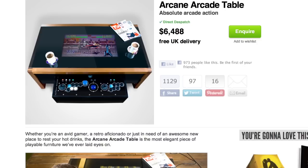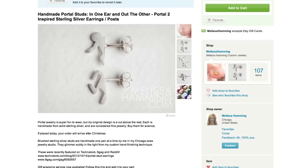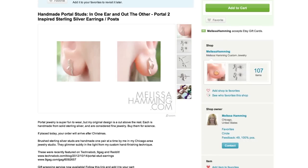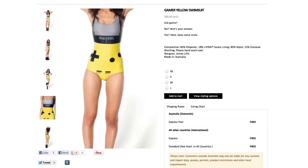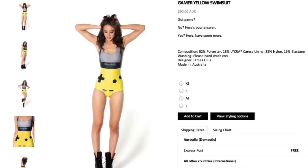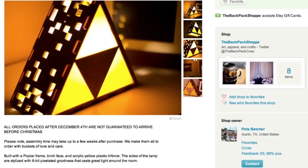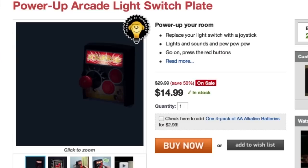But if you really want to impress that special someone, make them a Pokémon bento box for holiday dinner, give them these awesome Portal earrings, and then take them on holiday to show off that Game Boy swimsuit. Light your Jigglypuff scented candle and turn off your Legend of Zelda Triforce lamp using your Power Up Arcade light switch to set the mood.